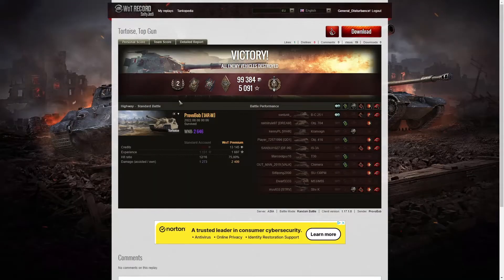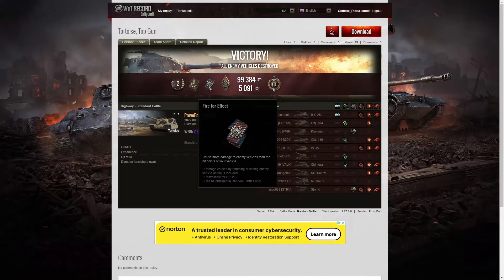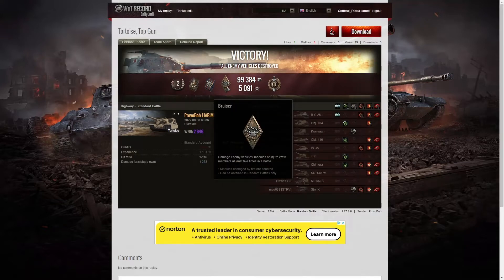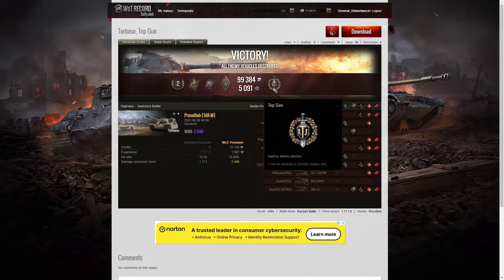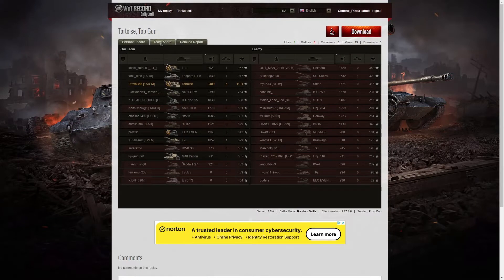Here are the end-of-battle stats. That was a second class result for Provo Bob in the Tortoise. He managed to get a Spotter badge for spotting at least a thousand hit points of damage, a Fire for Effect for doing more damage than his own vehicle's hit points, and a Bruiser medal for getting at least five critical hits. Best of all he picked up a battle hero medal — a Top Gun for getting at least six kills. His WN8 from that game was 2646, which is unicum standard. The highest damage in the game actually went to the T30 on our team, who got a Confederate with 3921. The Leopard prototype managed 2830 and Provo Bob managed 2409 in his Tortoise.